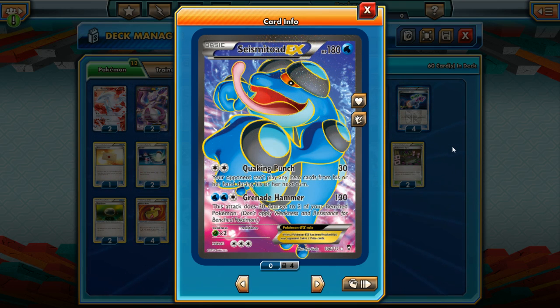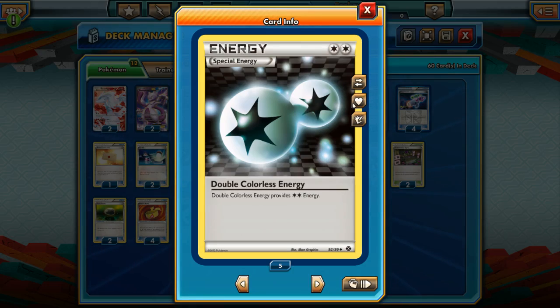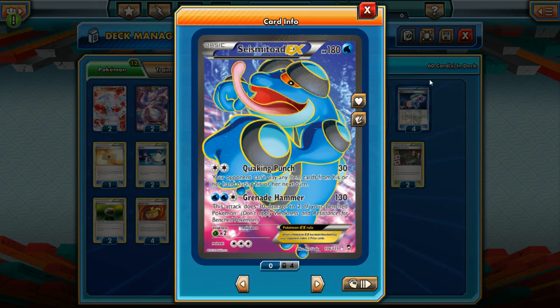Your opponent can't play any item cards from his or her hand during his or her next turn. This is much like Zebstrika's Disconnect or Dragonite's Deafen attack, except this is on a basic Pokémon and can be powered up using a Double Colorless Energy. So all we have to do is drop a DCE onto a Seismitoad-EX, and as soon as the first turn we can use Quaking Punch and take away all of our opponent's item cards. Most decks rely completely on items — Ultra Ball, Bicycle, Roller Skates, Hypnotoxic Laser, Muscle Band — so many decks revolve around item cards.